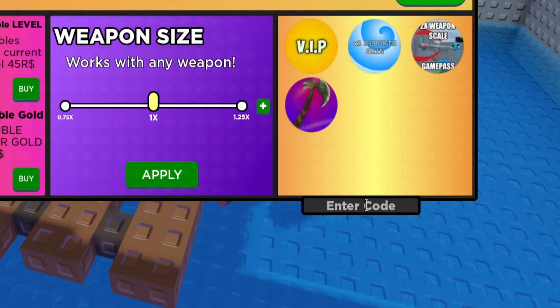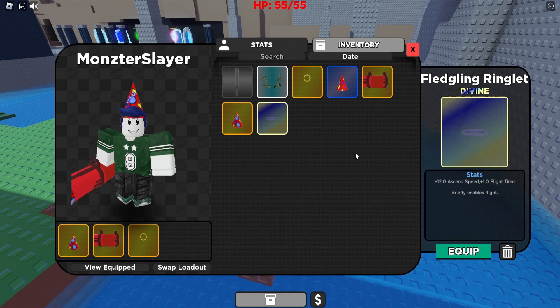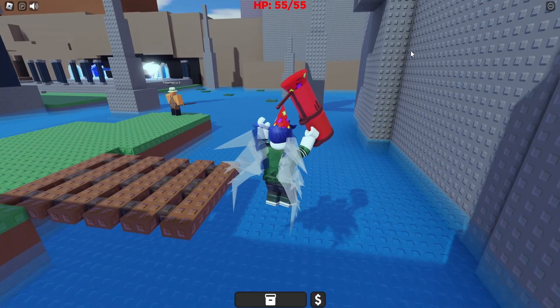The next code is 'Twitter', which rewards us with a fledging ringlet. This ringlet is really nice because it actually enables us to fly. We can see when we put it on, we are able to fly for a very short period of time.